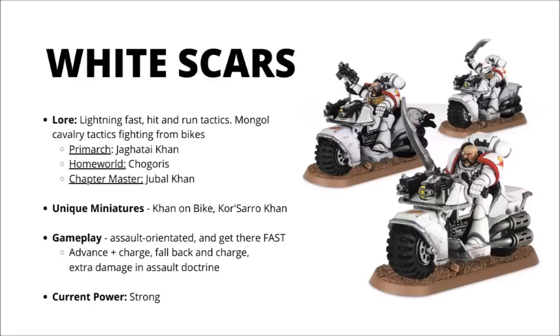Next up we come to the White Scars, the white-armoured murderous biker chapter, who are famed above all other chapters for their sheer speed, fast hit-and-run tactics, and are certainly reminiscent of Mongolian cavalry tactics, though swapping equine steeds for powerful Space Marine bikes. Their Primarch was Jaghatai Khan, who was lost in the webway long ago, and their current chapter master Jubal Khan leads their great hunts forward from their homeworld of Chogoris. For unique miniatures, they have a nice new sculpt of Kor'sarro Khan, an expert duelist and head-taker, and an upgrade kit that makes a biker HQ called a Khan on Bike.